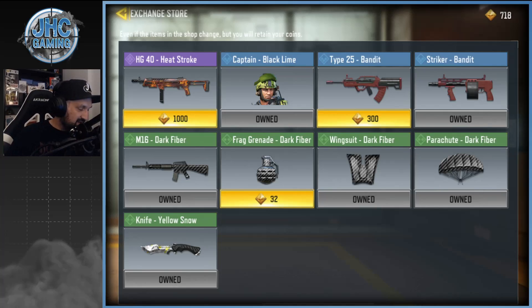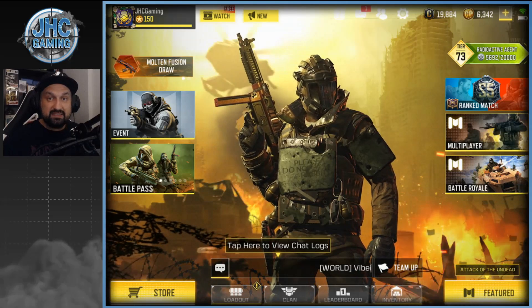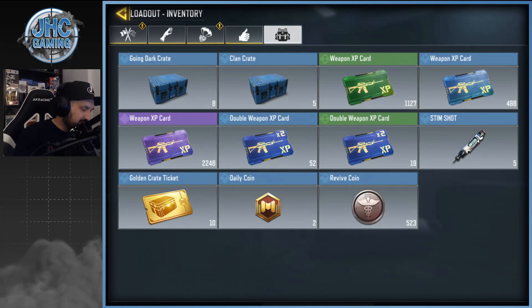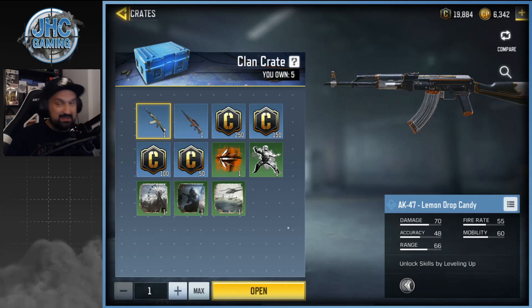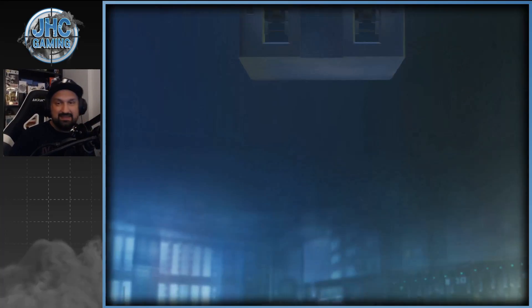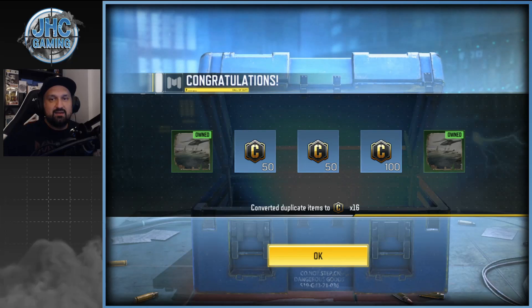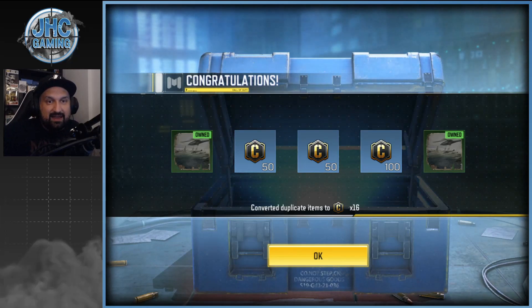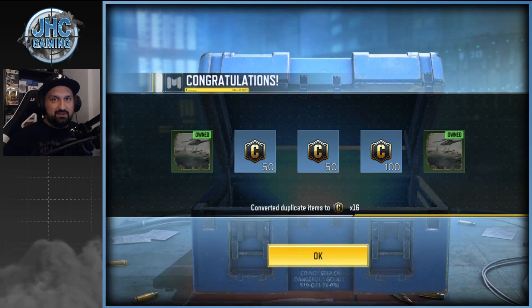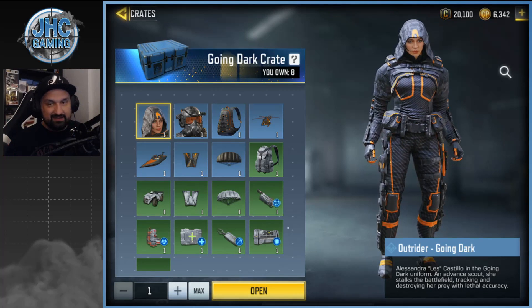It's time to open some crates — let's go with the free stuff first. Let's go with the clan crates, we're back to five. The clan is doing great right now so once again looking for the AK-47. We're gonna go five at once — no AK. I keep saying it's gonna happen one day but it just doesn't.